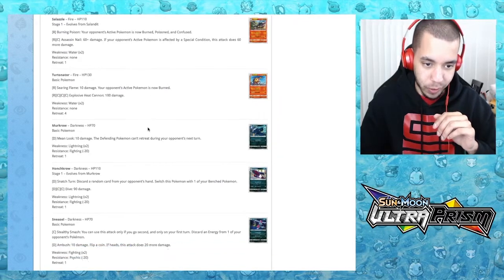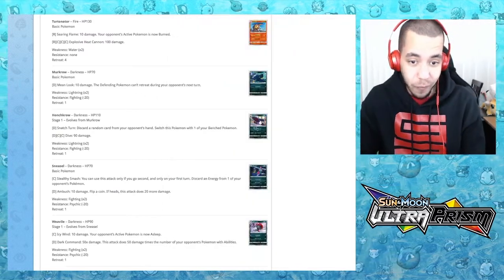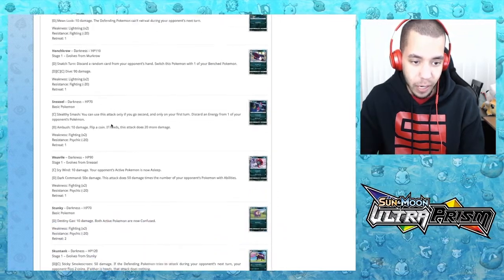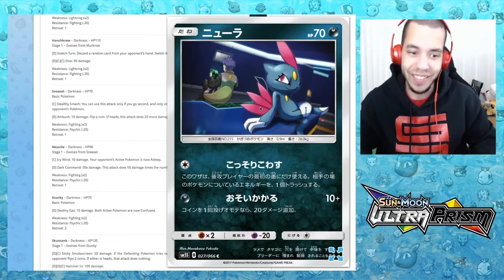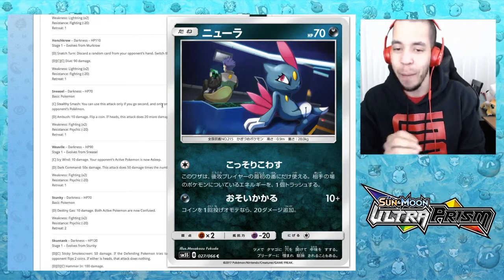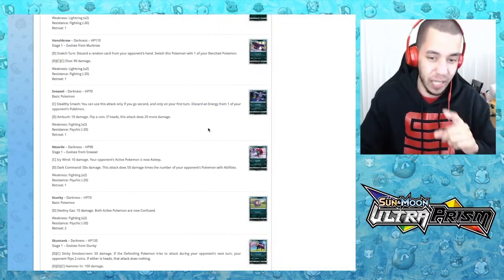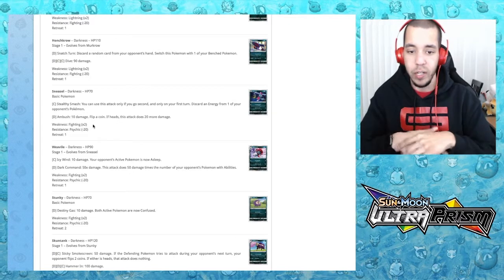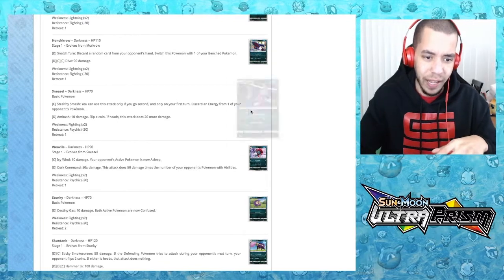We have Murkrow with Mean Look — 10 damage, defending Pokemon can't retreat — and Honchkrow with Snatch Turn: discard a random card from your opponent's hand and switch your Pokemon with one of your bench Pokemon. Then there's a Sneasel card — hanging out with Cyrus, who I think is the most evil villain. Stealthy Smash can only be used if you go second on your first turn: discard an energy card from one of your opponent's Pokemon.